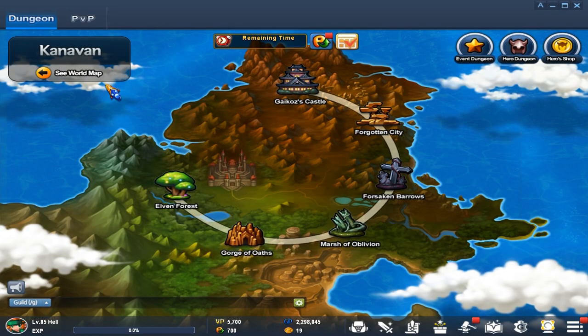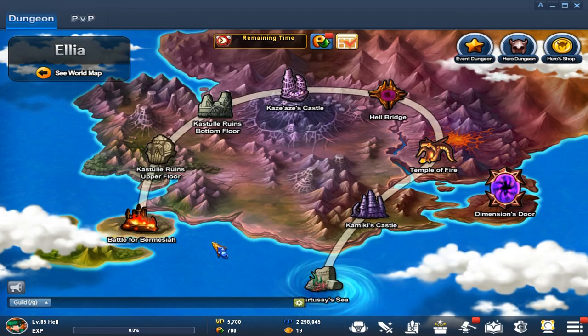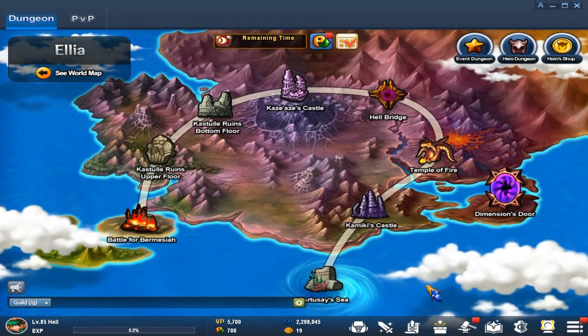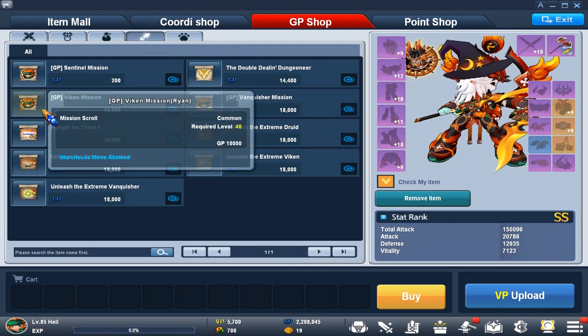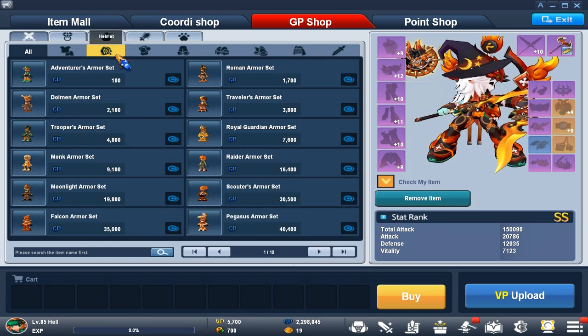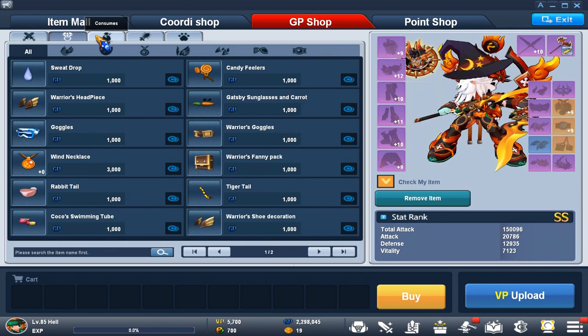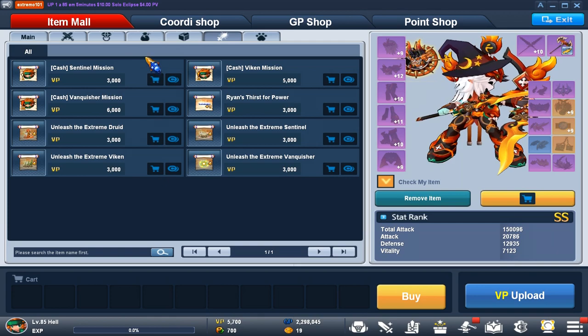Once you complete your second job, keep doing your missions all the way to level 40 and it will tell you to do your third job. Go back to Shop, GP Shop, and get it there again. You can also spend VP to unlock jobs faster — I wouldn't recommend that unless you're super lazy and have the money. Go to Item Mall, Academy, and buy it there for one gem. You can get that gem from GP Shop under Pet.